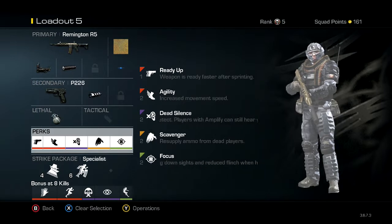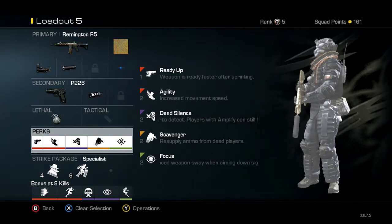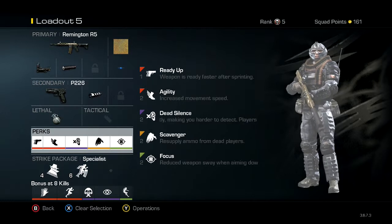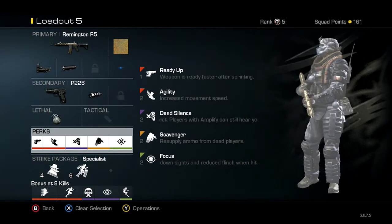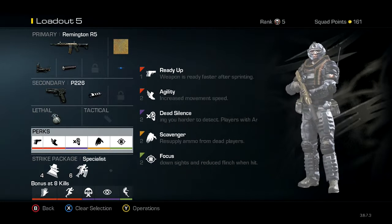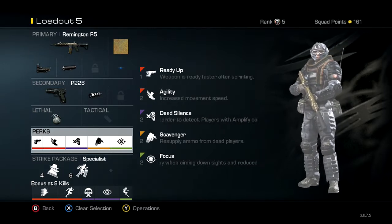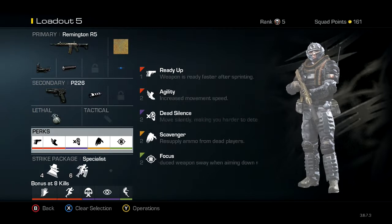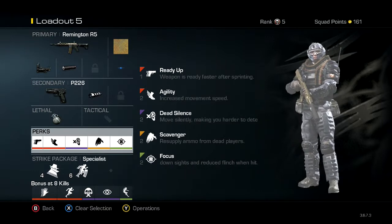Dead Silence is pretty self-explanatory, I'm not really going to go all into that. Same with Scavenger. Now a lot of people either run Focus or they don't — you either love it or you don't. But I can guarantee if you don't run Focus, try it on this class and I promise it will make you win at least probably 50% more of your gunfights depending on range. Because whenever I come up against an MTR, they're accurate with it like most eSport players are. If you're accurate with your guns, focus is going to make you win 50% of your gun battles.